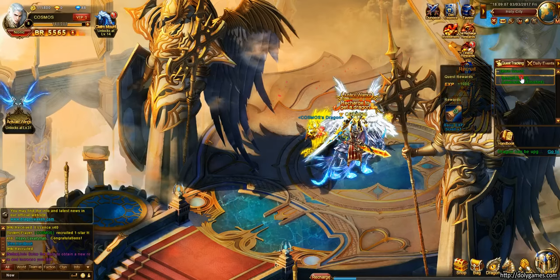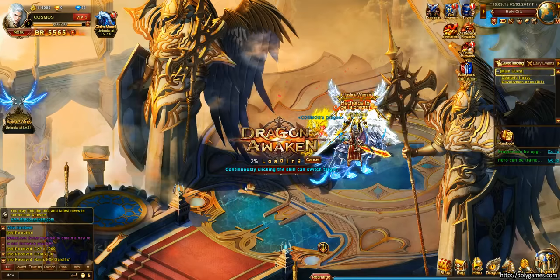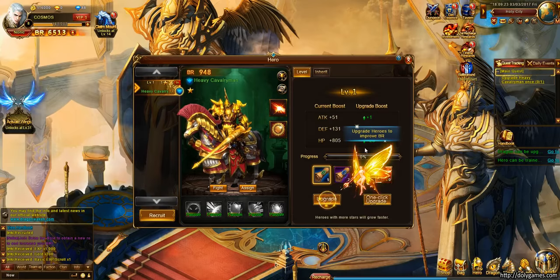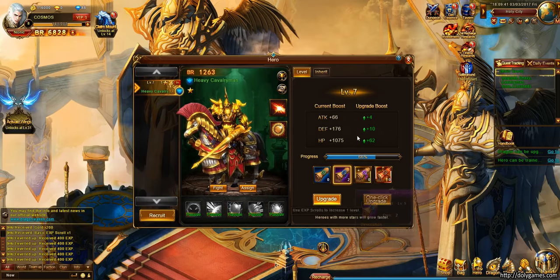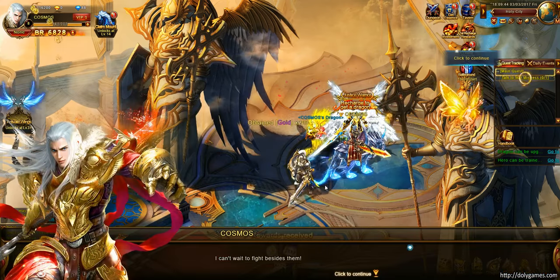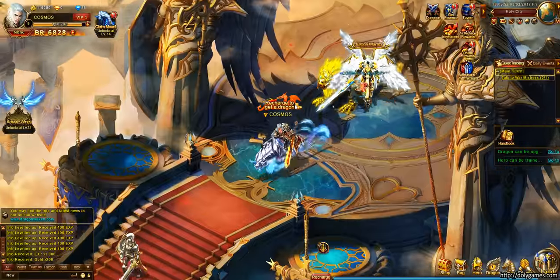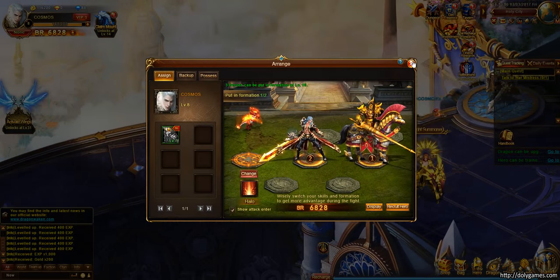We're just going to continue with the way the game wants us to go for now. New function — Hero — and assign. Double click and it comes to the front. We can already upgrade using the experience scrolls, which are actually for the heroes, not for me. I'll just use them all.